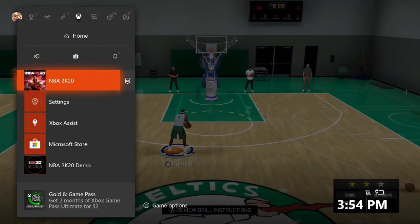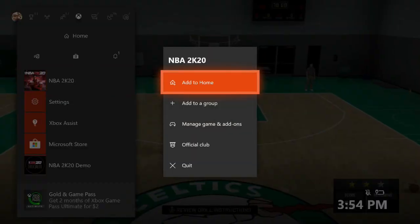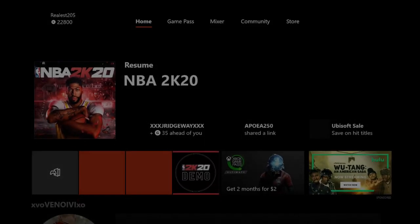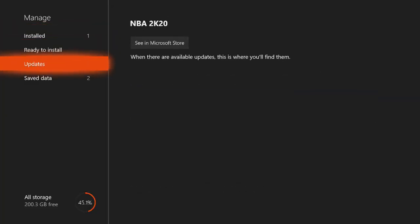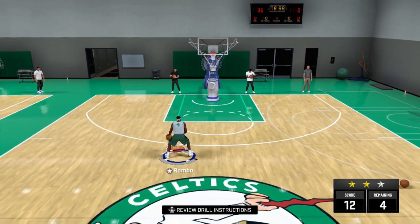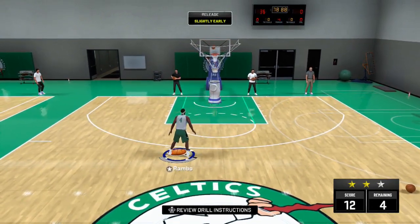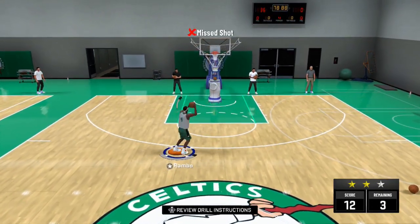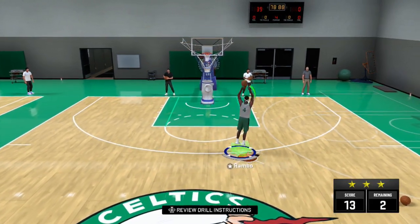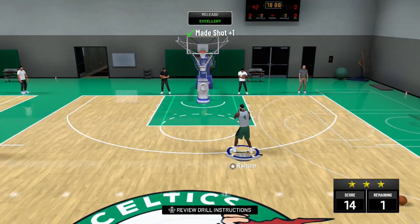From the main menu, hit the dashboard, press Start on NBA 2K, go to Manage Games & Add-ons, then go to Save Data and delete your Reserve Space. It might take you twice to do it — it took me twice. After you delete it, 2K will close automatically.